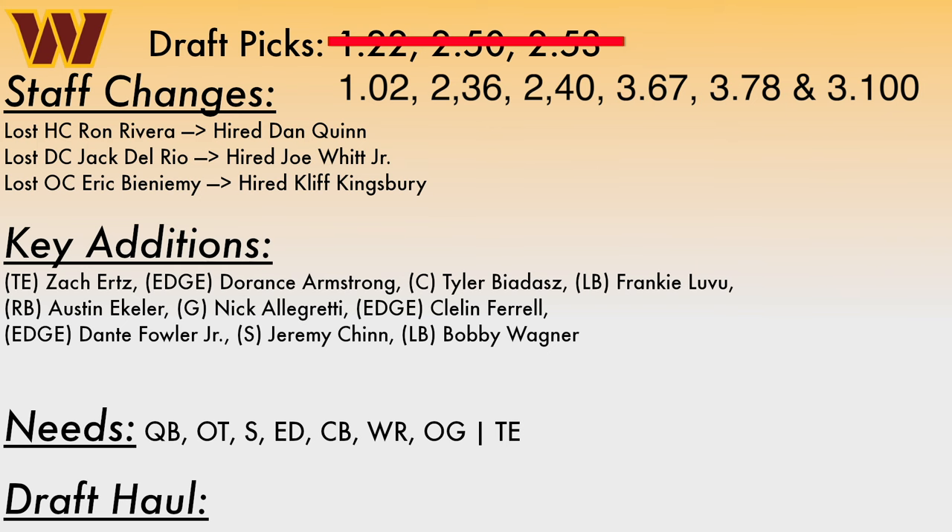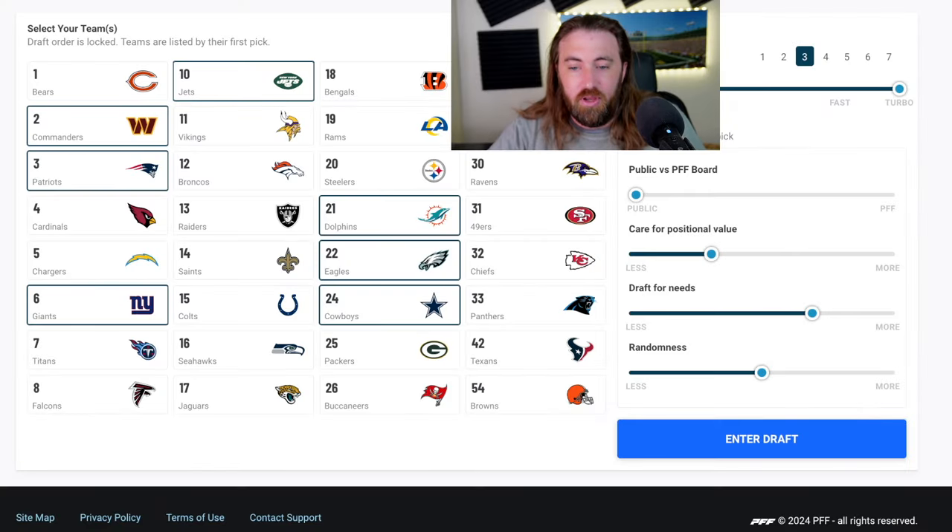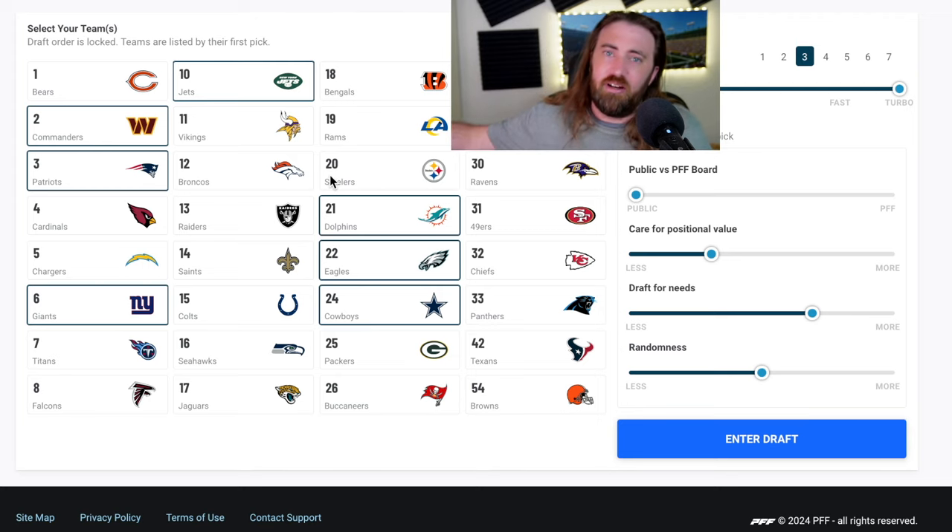Cliff overhauled his air raid offense when he came to the NFL the first time, and maybe that's why it got stagnant — he had a lot to change, got comfortable, and felt it was good enough. I will be looking for him to add a few more twists and turns after taking a step back from the NFL and those head coach duties. Maybe he just couldn't find the time to retool the offense. I like the ideology of a Cliff Kingsbury offense; I just have not been impressed with Cliff himself. And that brings us on to the fun part — the mock draft.